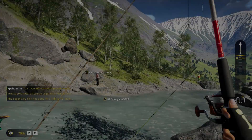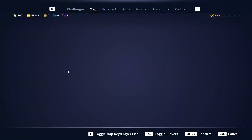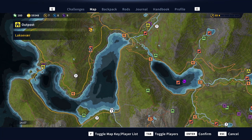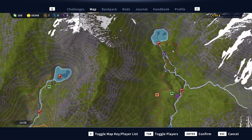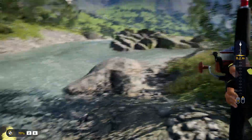So first of all, where do you need to go? It's totally full of guys now. You need to come all the way over here — it was a little bit adapting to the new map system. Here is where you are, and then you need to come all the way to here, where all those people are standing. That's where you're going to get Store Hendrik.